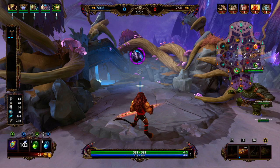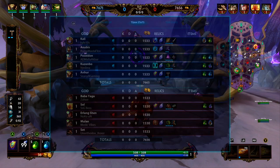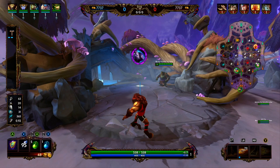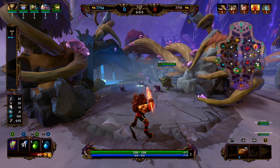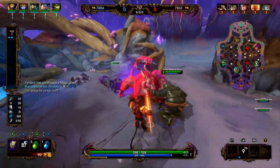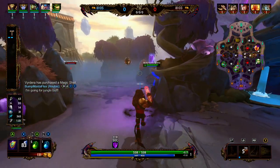Anhur's two is Impale. Anhur is going to throw his spear in a line attack that passes through enemy minions. If it hits an enemy god, they take damage and are knocked back. If the god is knocked back into a wall, they become stunned. Enemies hit by a pushed god also take damage. As you level up this ability, the stun duration increases from 1.1 seconds to 1.5 seconds.